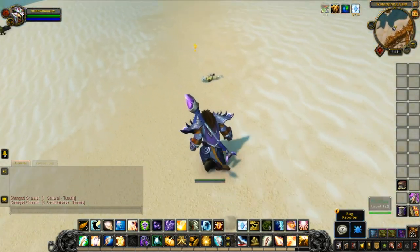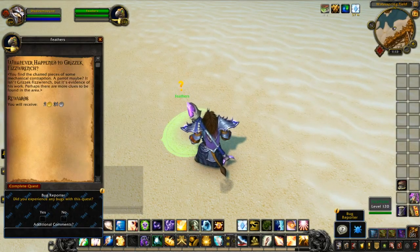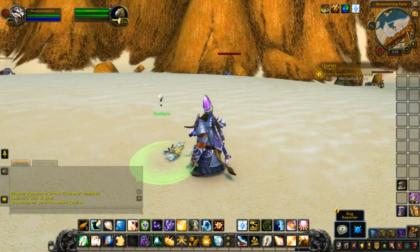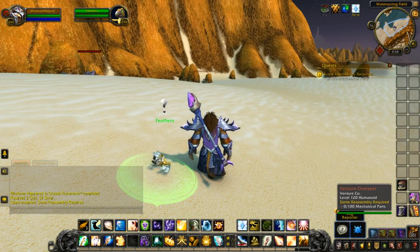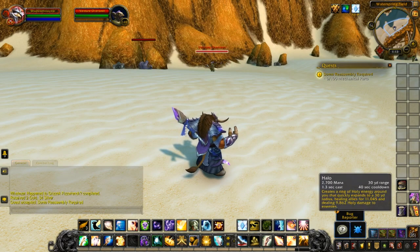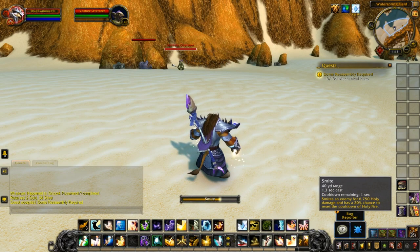So you see Feathers like a dead bird. You need to collect mechanical parts from Brintercom. What we need to do is collect some parts by killing lots of ventricle goblins. Let's start killing some.